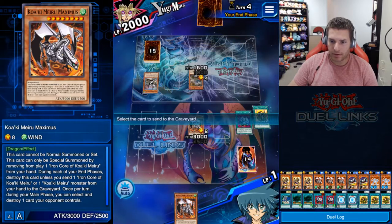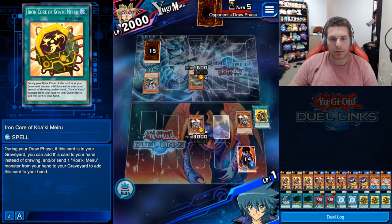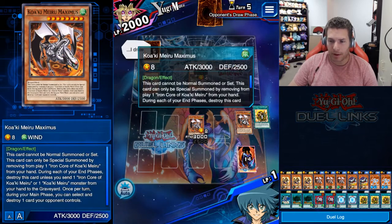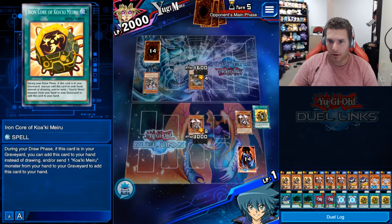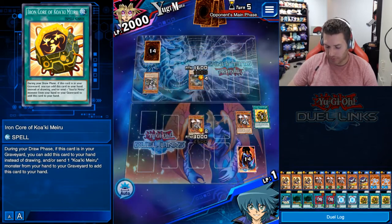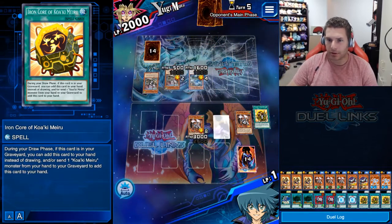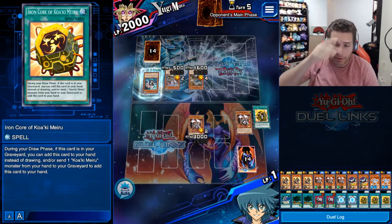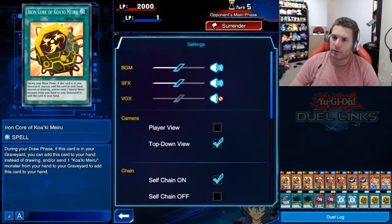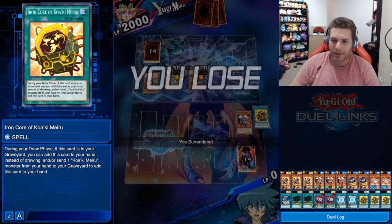I have to send one of these bad boys. If the dragon didn't banish the Iron Core, this deck would be absolutely broken. Okay well now we lose — wait, it doesn't matter because we're here to have fun. Oh, oh what's this? Bam! How did that happen? Okay let's move on.